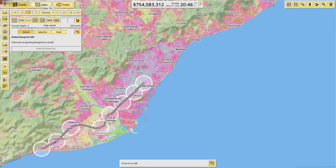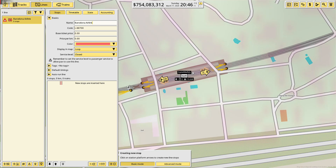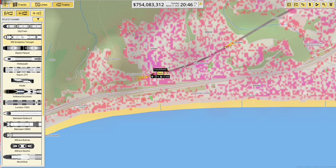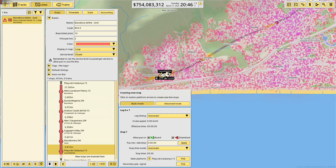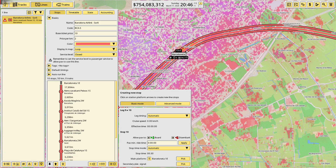Now I have to build blueprints — 250 million, quite a hefty price, but we can manage. Now I have to make a new line and we'll call it the Barcelona Air Link. We'll make the code BCA and set it at 10 per ticket per kilometer. I need to add what stations it goes to. I really love this game because it's literally the actual world, which is just so cool.